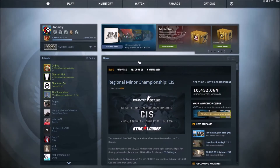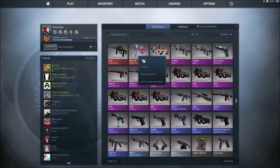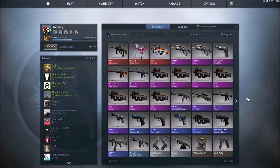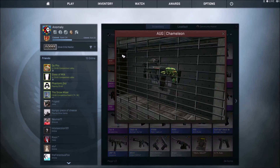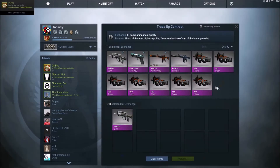Alright guys, this is a big moment for me. A couple days ago I got a Mac 10 Neon Rider and lost 30 dollars. But that's not all, because I also got an Alchameleon and lost another 30 dollars. They're going to do another Asimov trade-up.